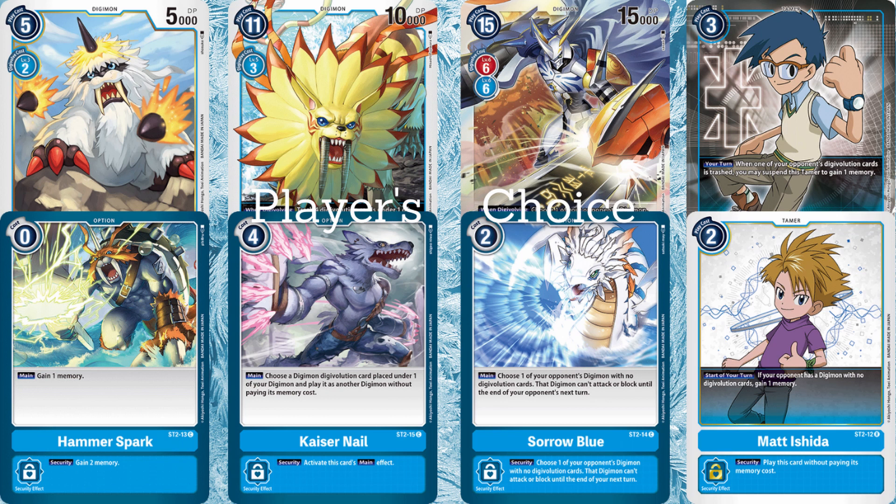We have Sorrow Blue: choose one of your opponent's Digimon with no digivolution cards — that Digimon can't attack or block until the end of next turn. This could be a case where you're stuck, you don't have your Mega out yet, it's only a 2-cost but your opponent's Digimon doesn't have any Digimon sources so it can just sit there for a turn — you don't have to worry about blocking or being attacked next turn, so you can maybe go for a hit on the security.